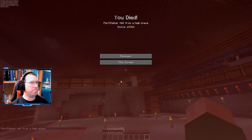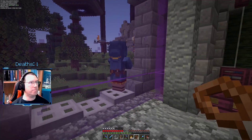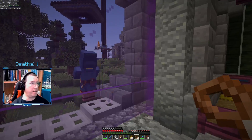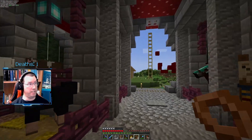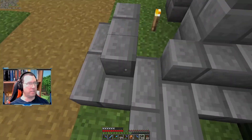I'll turn on the death counter. What are you doing over there? Fine, you can stand there — or you can fall down, that's fine too. Who knows what goes through the minds of wandering traders, they're just weird. So yeah, it's gonna go this way, which means this is wrong.